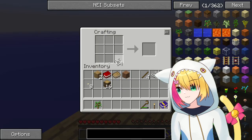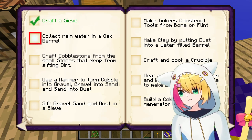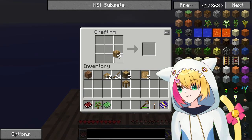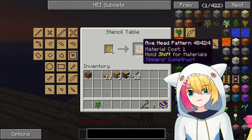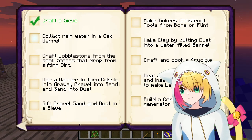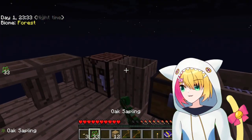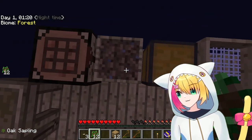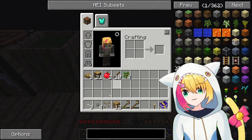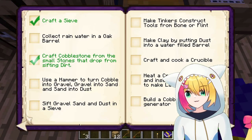Next up was crafting a sieve, which I did using the string I just gathered. The next quest was collecting rainwater using a barrel, but considering it wasn't raining, I just skipped that one for now. Instead, I made some Tinker's Construct tables, but turns out tools can't be made out of wood — I have to use stone or flint, which is exactly what the quest book said. I continued expanding the platform, and by this point I had amassed enough spare saplings to turn into dirt, which I then sifted, giving me stones and grass seeds on the first try!